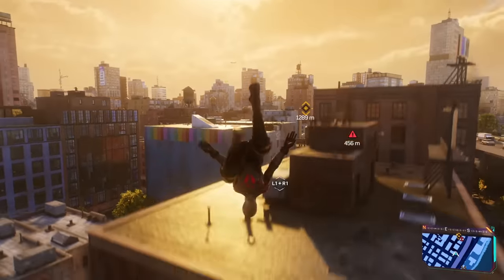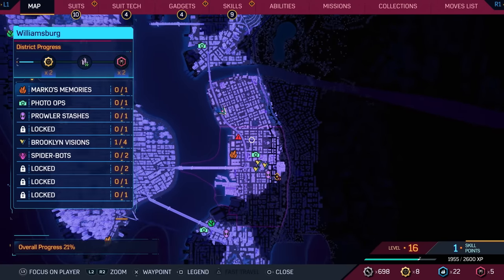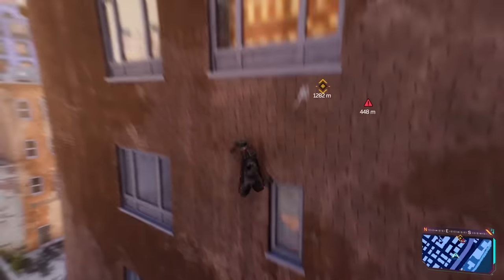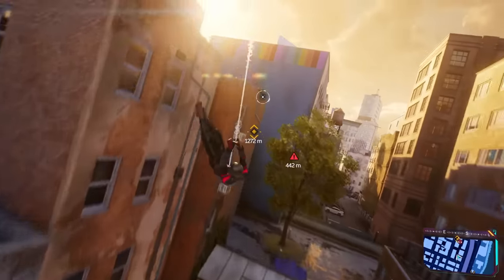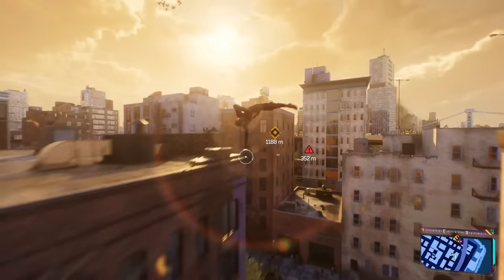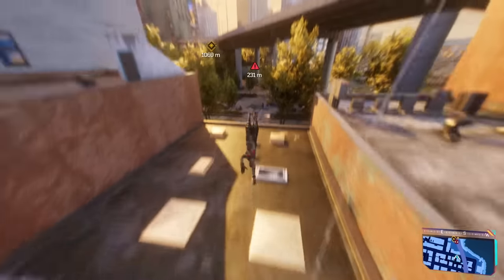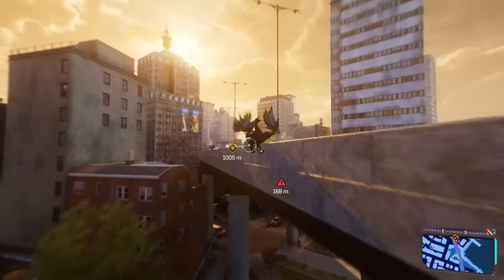Let's get back to it and head over to Williamsburg. I guess we could fast travel — well, I guess we can't. We'll just fly over as fast as we can, and maybe along the way we'll do some crimes to warm up a little bit, but mostly focused on getting to our main mission because there's a lot to do.